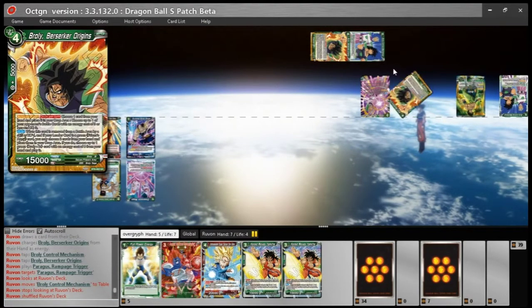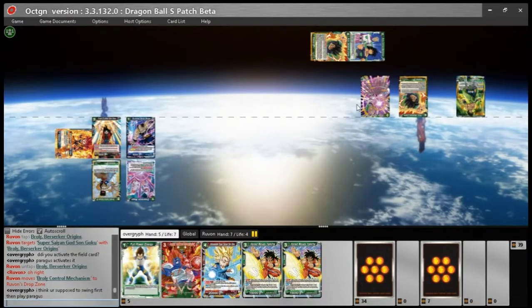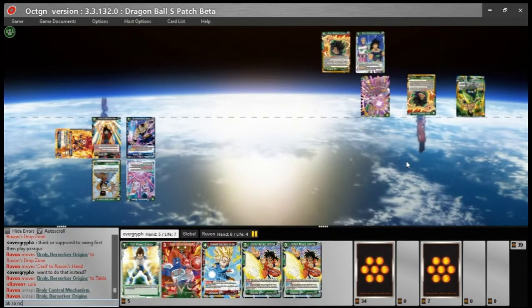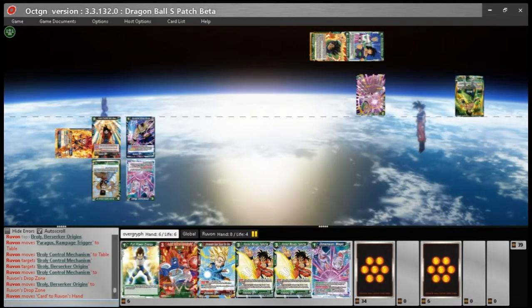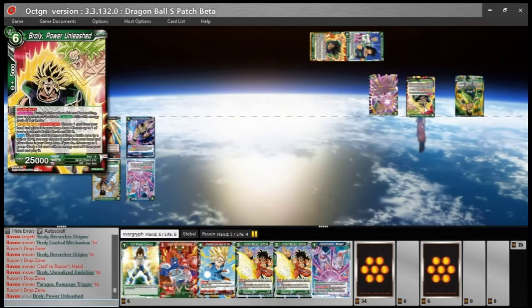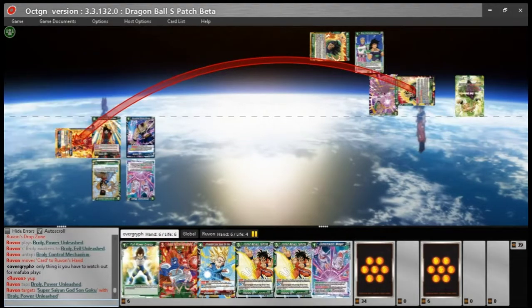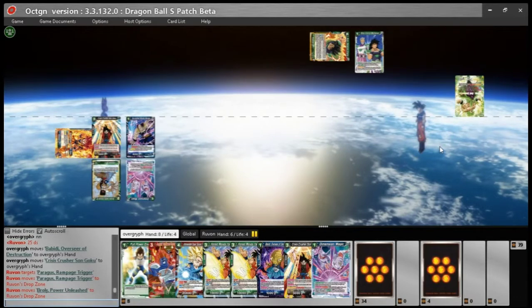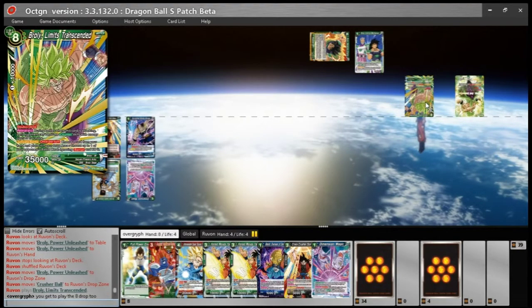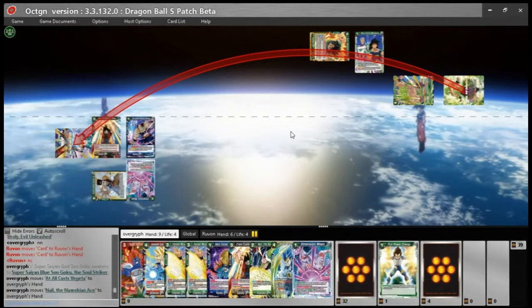He's making a mistake here and I tell him about it after — that deck wants to hit me as much as possible, so you want to swing Broly first and then play Paragus, that way you get the extra one life damage. Not necessarily since I have Mafuba open, but I explained you have to watch out for Mafuba — it only buys a turn anyway. You swing first, play Paragus, Paragus plays the field card, the field card activates and sacks the Broly immediately, then go into the bigger six-drop Broly.